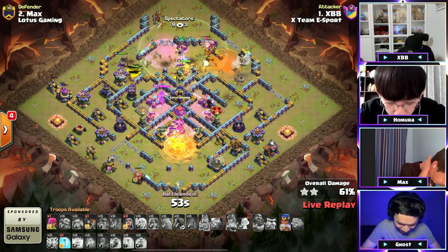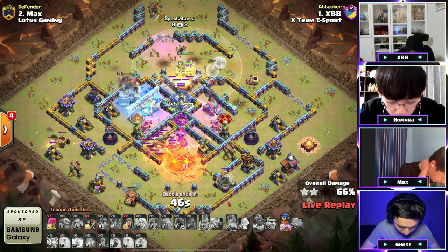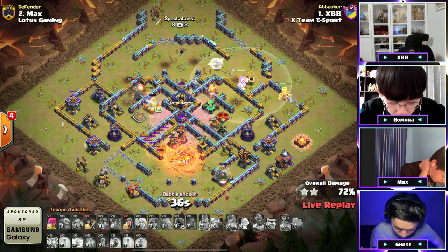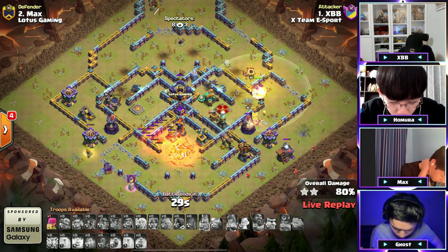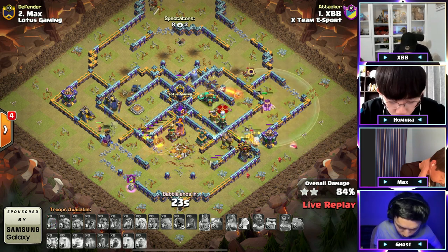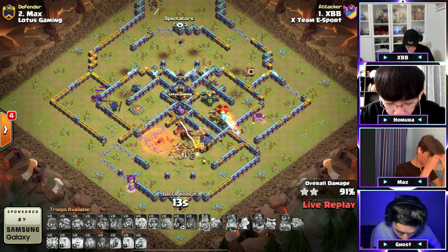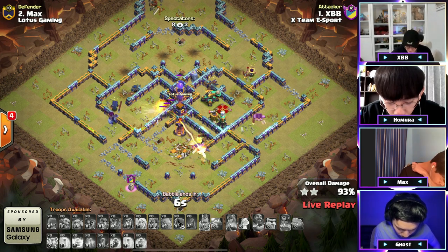He doesn't take the enemy queen down. The tunnel was secured but the king is stuck on the core of this base. He freezes the defensive RC and pops her ability, but the valkyries have disappeared. Max and Ghost were predicting valk, so they put balloons in their defensive CC — with more valkyries coming out of the clan castle. Dropping some wall breakers, the king will come back alive with the phoenix as the RC dies off, trying to get as much percentage as possible since Ghost did time fail.